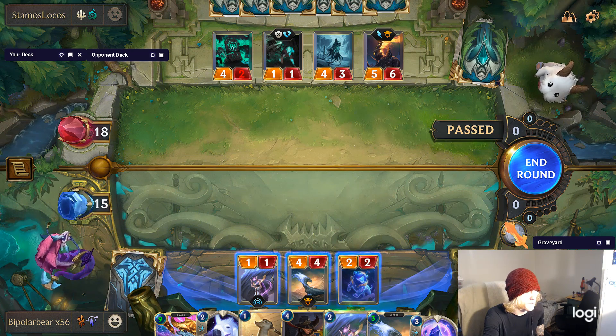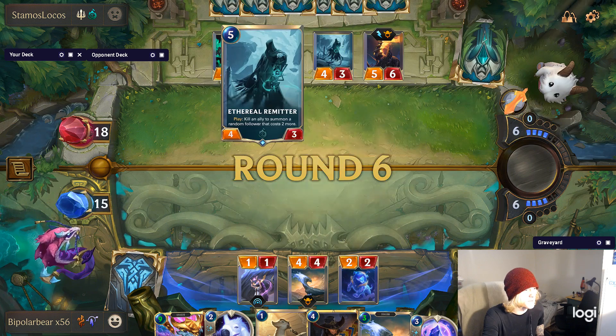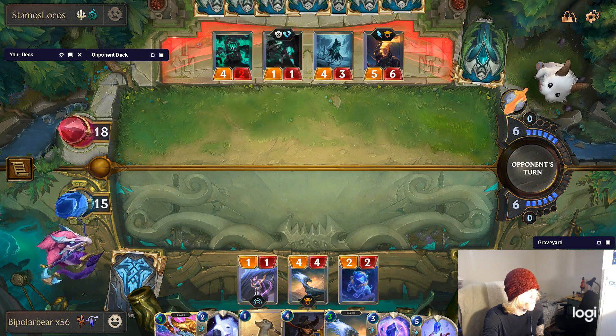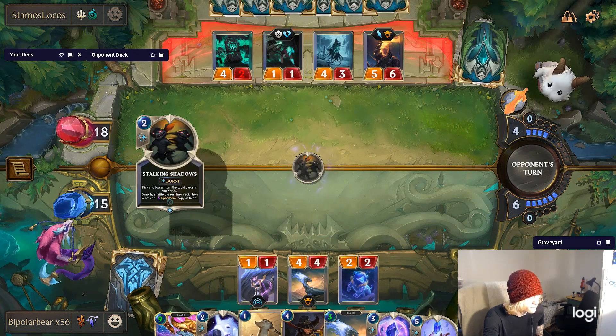I can just end my turn, cause I don't need to do anything yet — cause you get that dragon off of that Ephemeral Remitter creation right there. Pretty powerful move, really. So he has me in a bit of a bind here, that's for sure. It's looking pretty tragic.